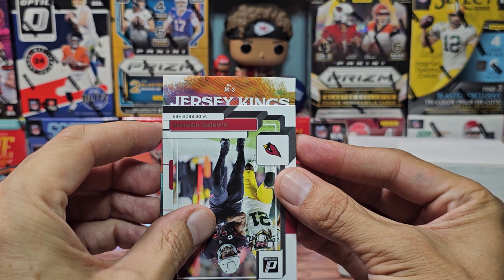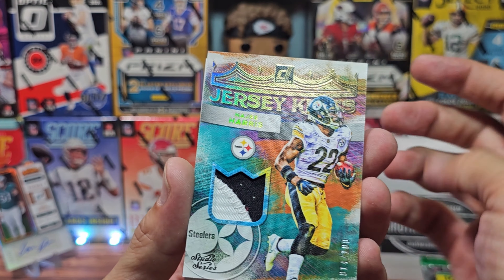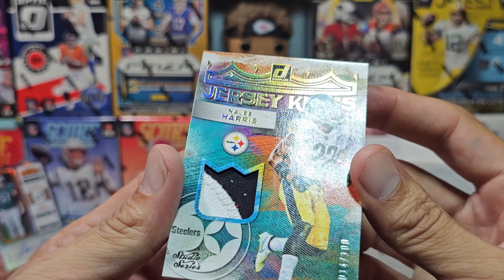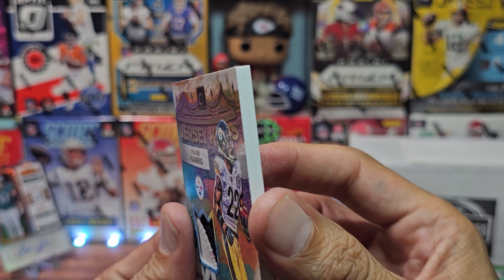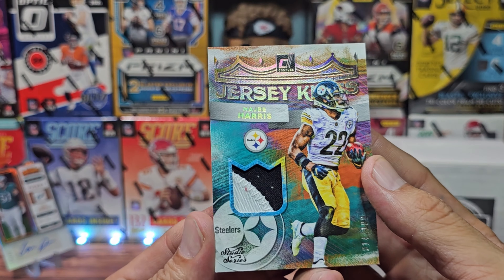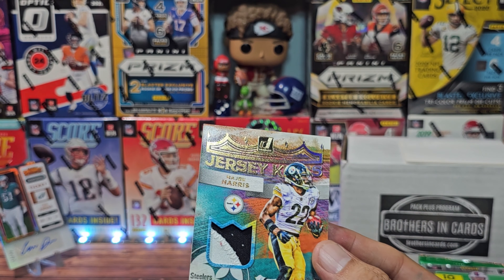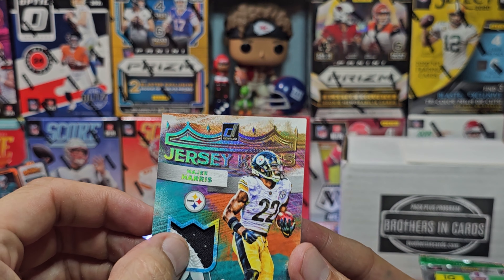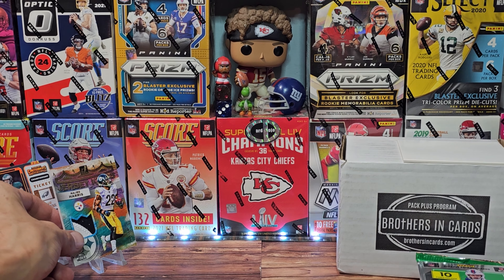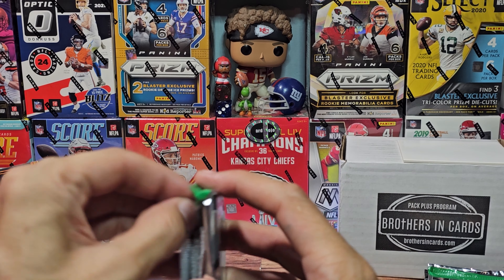Jersey Kings number three — let's find out, on the count of three... Look at that: Najee Harris, numbered out of 100, number 41! I don't know why it's so chunky, but the circle almost fits perfectly with the logo. Maybe just called the Prime — I really don't know. We'll stand up a nice chunky Najee there.